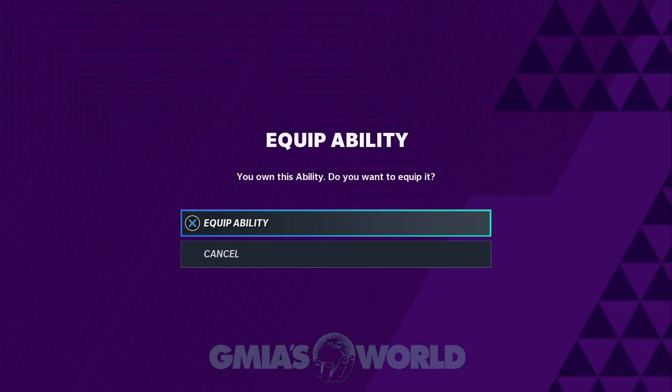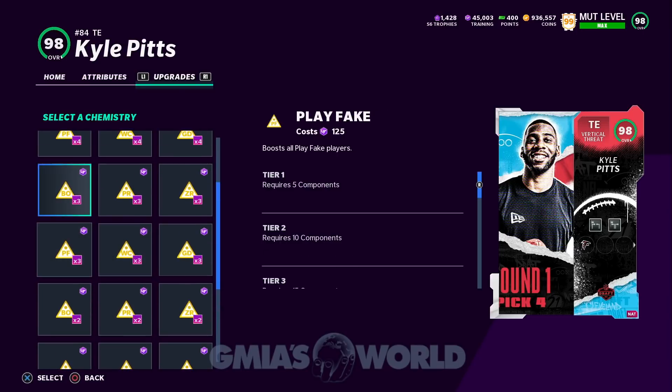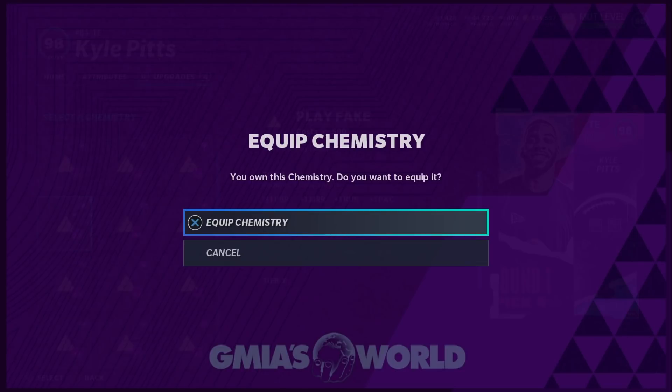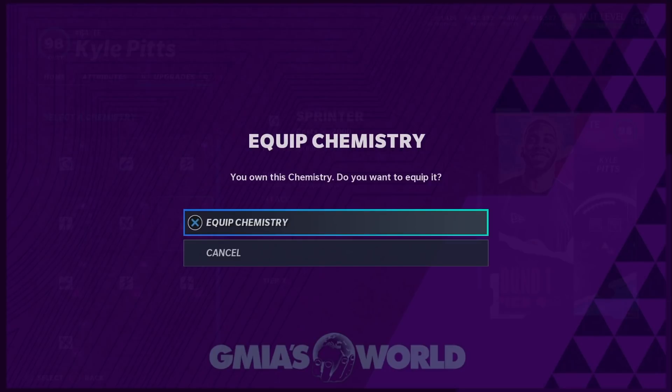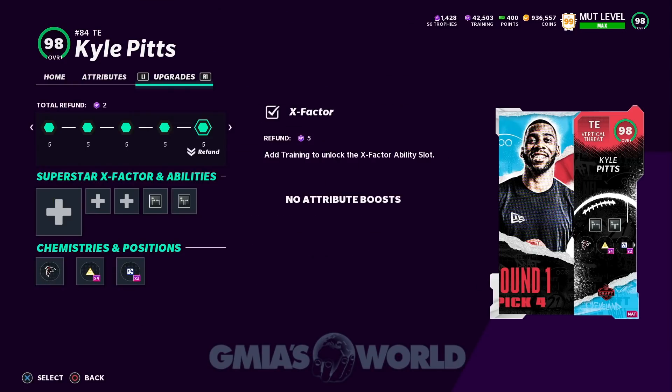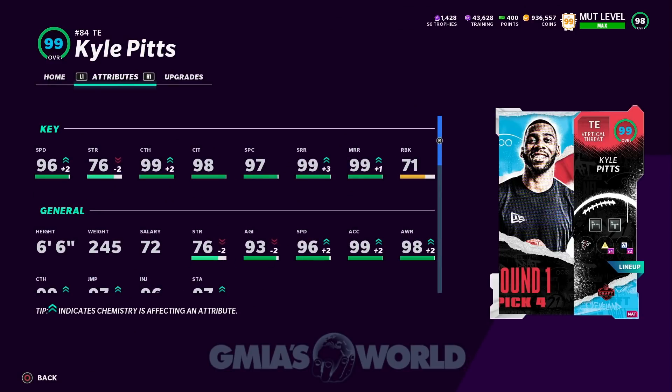Either way, Kyle Pitts is the move, guys — like I've seen enough. Darren Waller moves like a complete idiot and EA is not going to fix that — they're just going to let that rock. EA is not concerned about your problems. These are his numbers right now — 99, 99, 97, 99 short route, medium, 99 catch. His strength is pretty decent. You can play him at wide receiver — I believe he's a gold 99 at wide receiver. The Kyle Pitts era begins now. We're going to have a great time with him and see how it's going to work out.